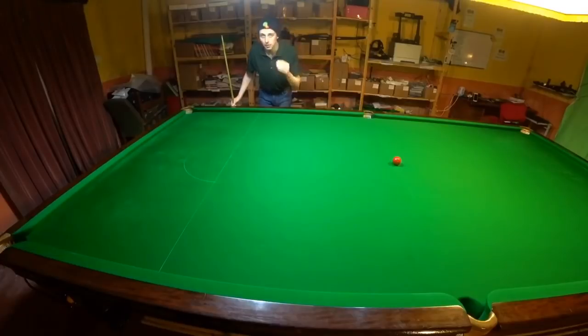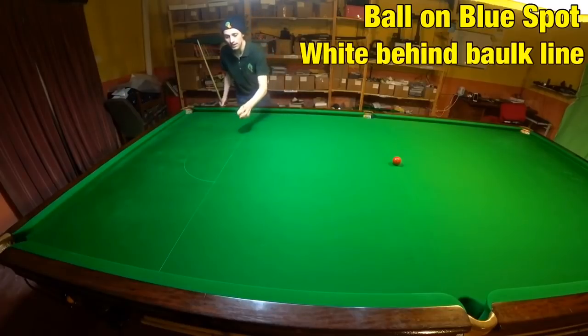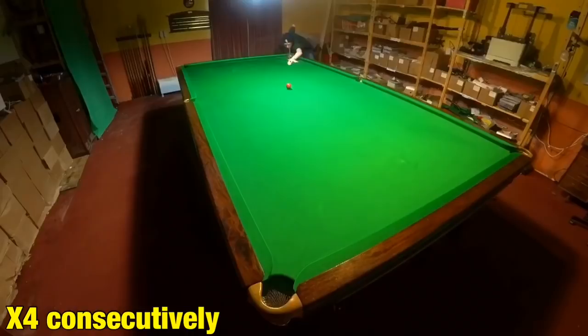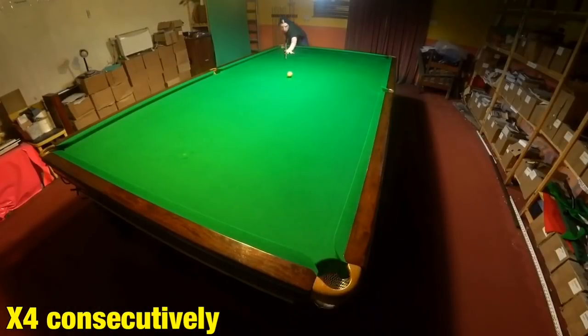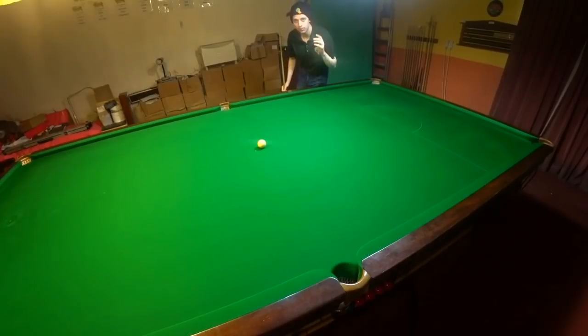If you randomly dragged someone in off the street the chances are they would have got close to completing the first two challenges, but the third is a little bit harder. So most of you would have been able to complete the first two fairly easily if not first time, but this is where it starts to become more challenging. Ball on the blue spot, cue ball anywhere behind the baulk line, and you're trying to pot it into the opposite corner. Potting one shot would be far too easy — you need to complete four of these shots consecutively into alternating pockets. It doesn't matter how many attempts it takes: if you can do that then you're going to be at least as good as your average club player.